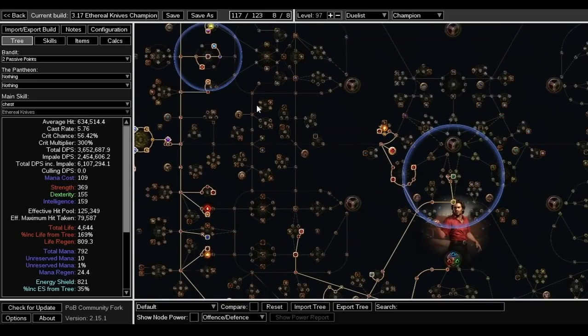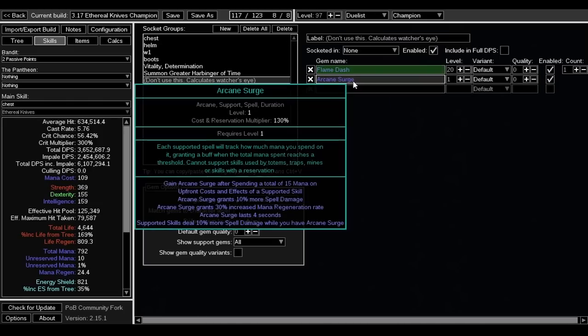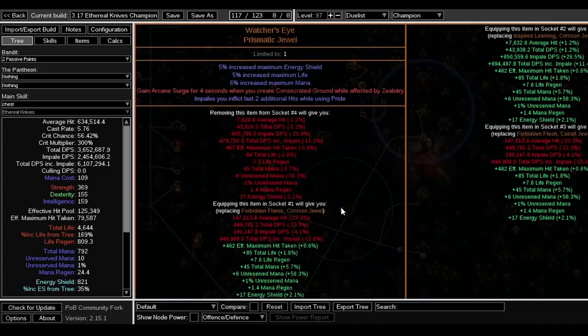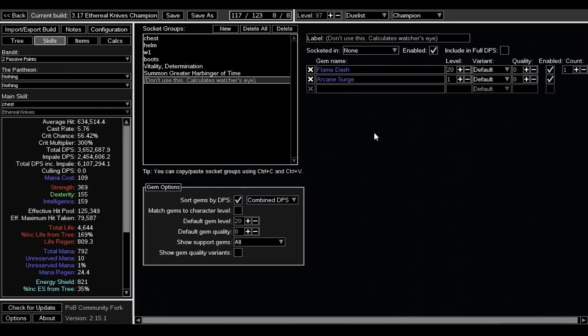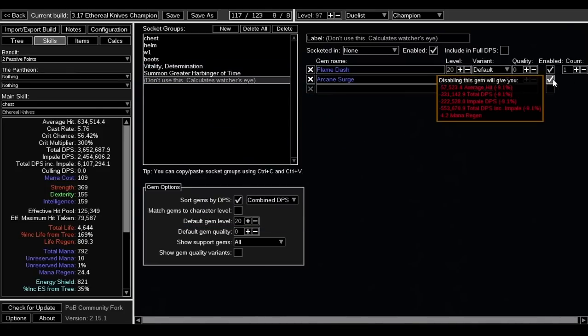The gems and buffs were already shown. One important note: the Watcher's Eye impale modifier can't be calculated in Path of Building — it's bugged and shows red. To work around this, just put a level one Arcane Surge on some spell so Path of Building calculates it properly. That's it — thanks for watching.